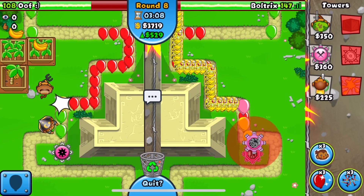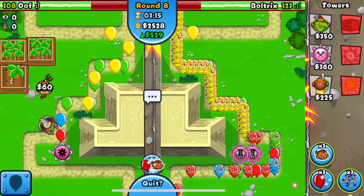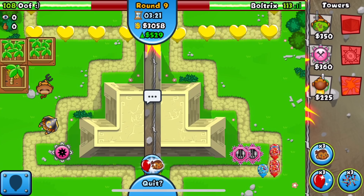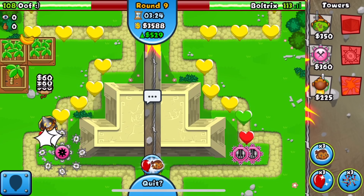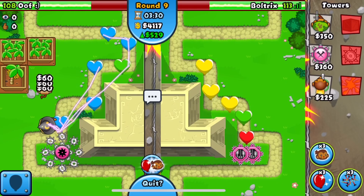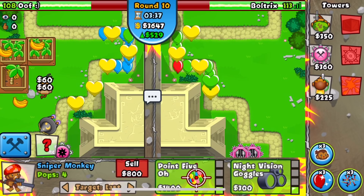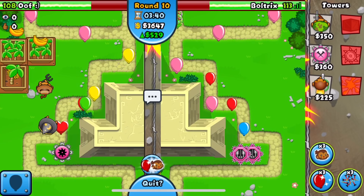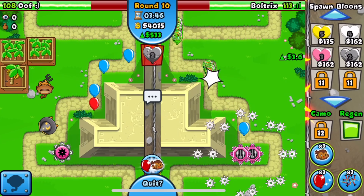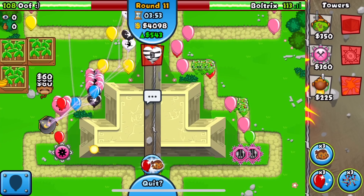He comes at us with yellows, so I quickly upgrade to 2-0 and then 2-3, and we're good. He just wasted so much money on his yellows - that was an insane amount. He already has camo detection on his side, so I'm going to get up the Sniper set to strong to pop leads. Should we be a little bit aggressive with a regen rush? Just a little - I want to force an upgrade or two.